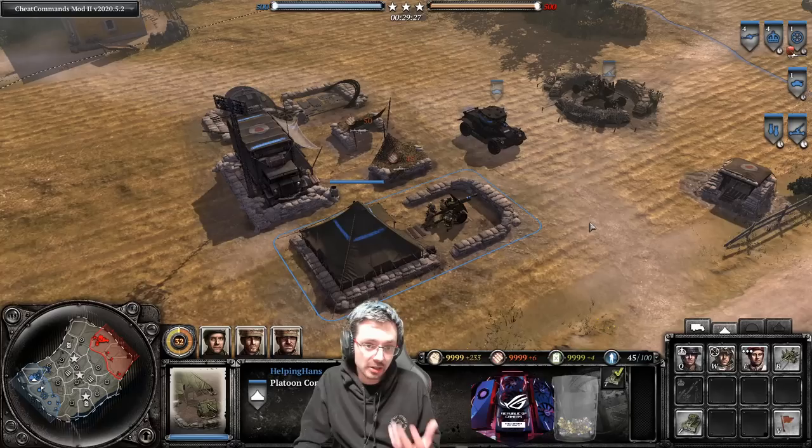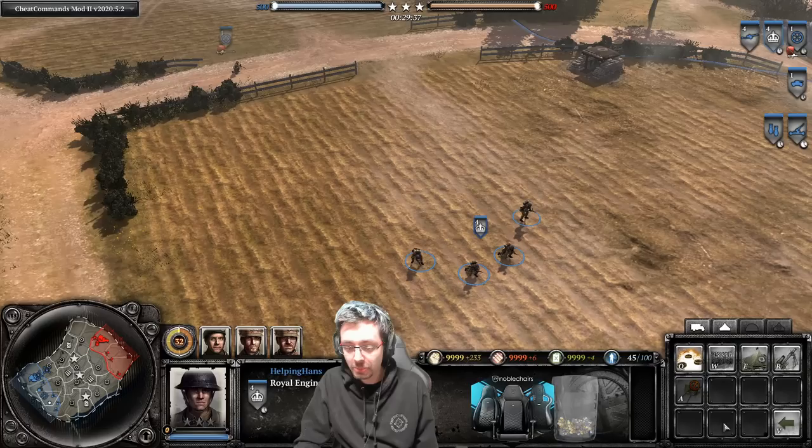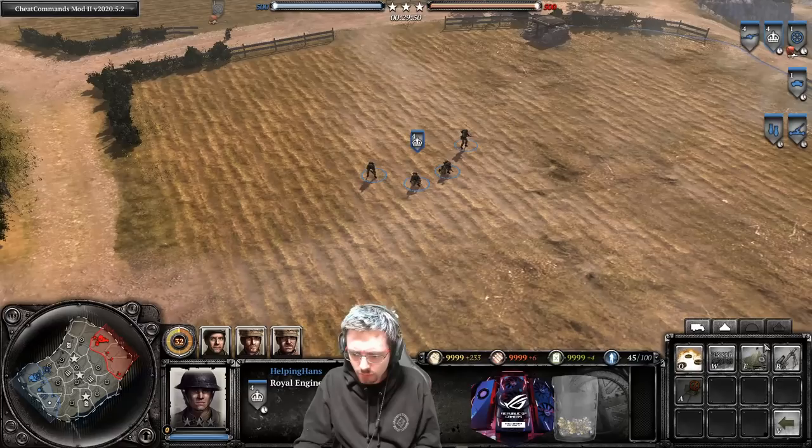During a live game this choice is irreversible — you can only do this once per game, so now I can no longer build the Bofors. What you would normally do with the Sapper Squad to build a Bofors is press that button, the hotkey would be there, and then you just place the Bofors down wherever you want, and you can get it to face a certain direction.